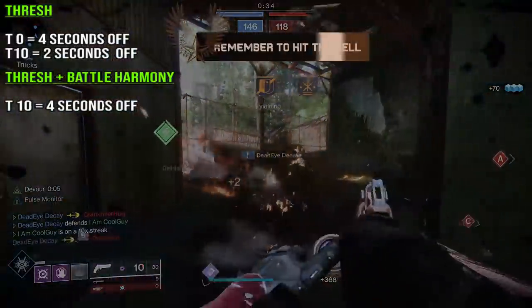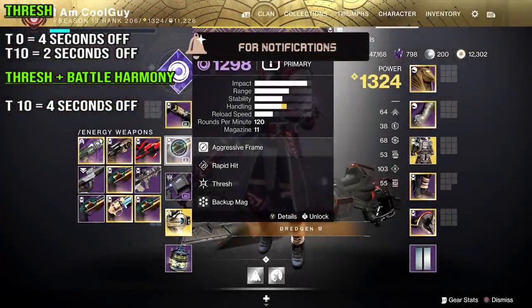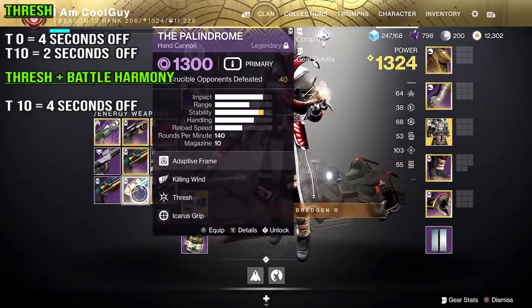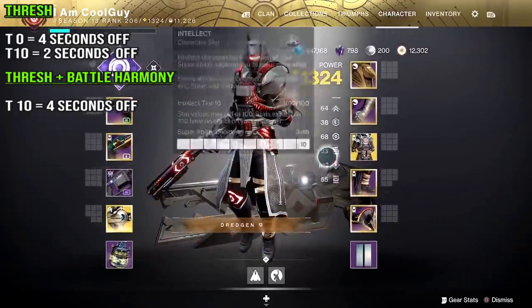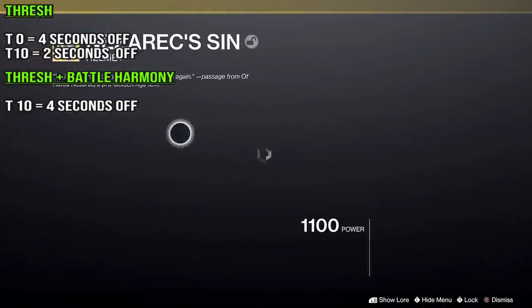But it gets even better. The best pairing for Thresh is going to be a Void Thresh weapon — you want a Void Thresh weapon. Bottom Dollar like this one right here has Rapid Hit and Thresh. I also have Surplus Thresh; the Palindrome can also roll Thresh as well. So you pair a Void Thresh weapon with Nezarec's Sin.